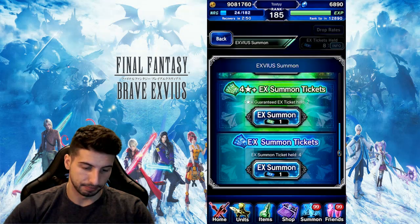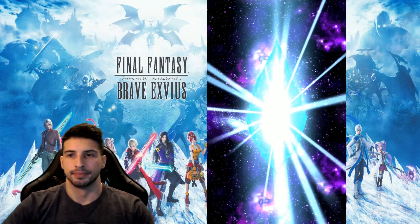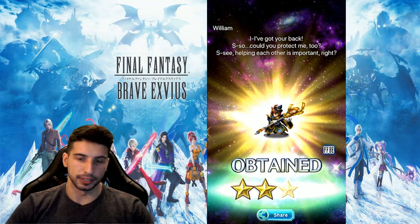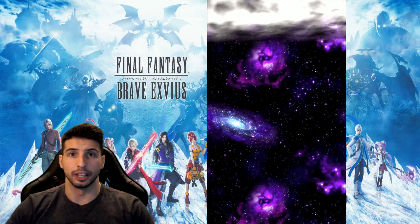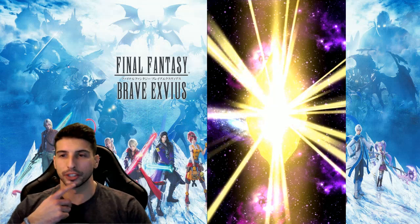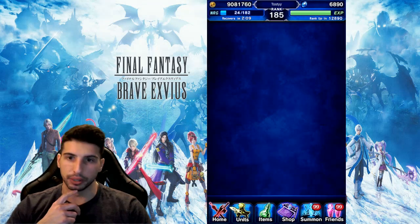We're going to go to the EX tickets now. We're going to do EX number 1 — regular. It's blue. I'm going to keep the two 5-star EX tickets for the end, to make it like a surprise, in case we don't get anything out of those 15 tickets from the banner. Bestia — actually, that's really good, because her TMR is really, really nice.